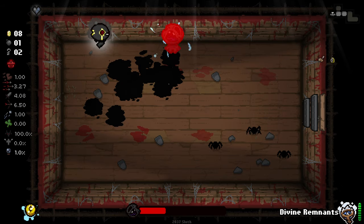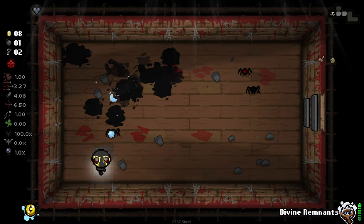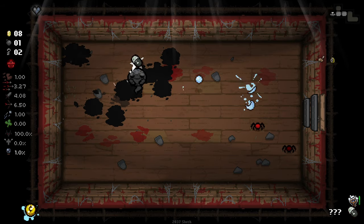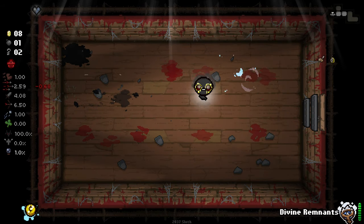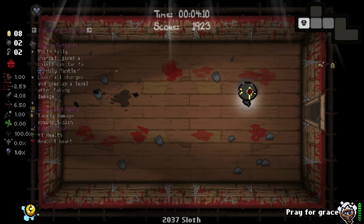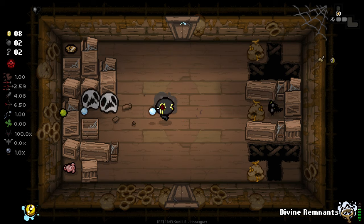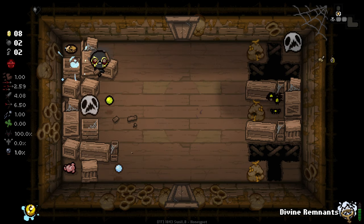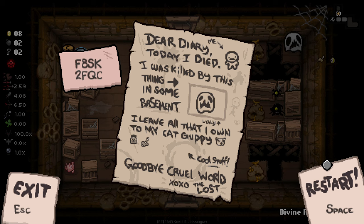This guy needs to stop with the spiders - I think I just need to focus on killing him, otherwise he's just going to keep spewing spiders at us. We've got a pill - I'll pop it. It's a Tear Down - kind of depressed that I did that now. I've got a bomb there as well. Let's pop Divine Remnants again. Okay, so now it's up to the max level, I believe. Obviously at the minute it puts us in a rough spot.